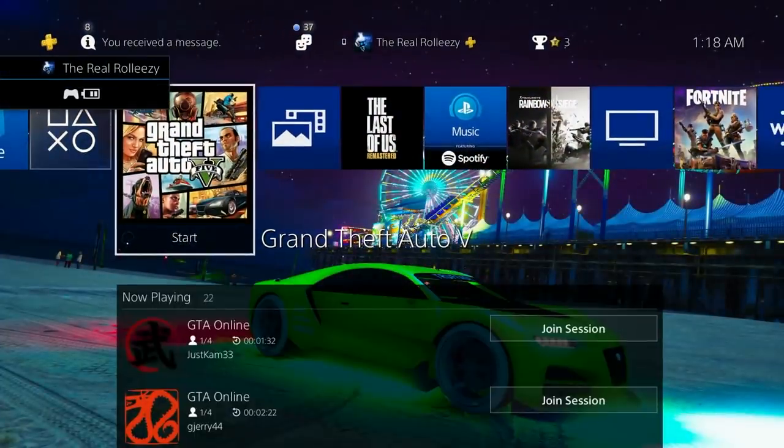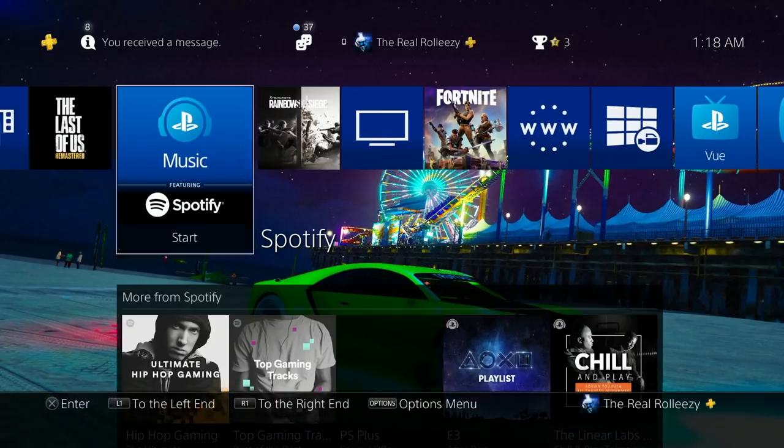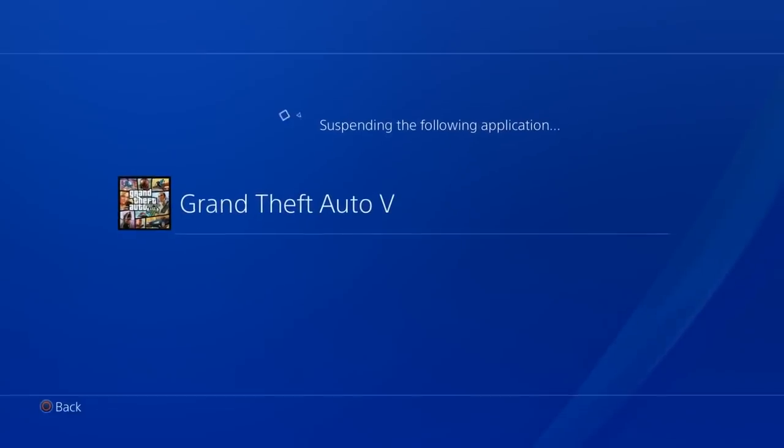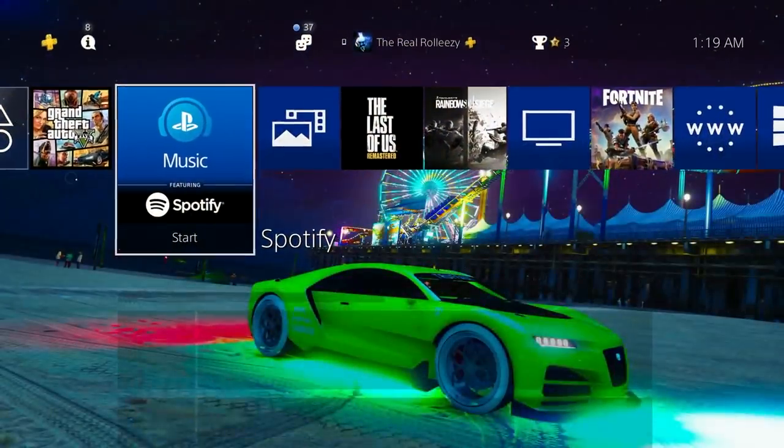If you've done everything correctly up to this point, you should be stuck on an infinite black screen. Once you're on this infinite black screen, you need to suspend the app — another part Xbox can't do. Open up Spotify, YouTube, or trim a clip, and fully suspend GTA 5. Go ahead and open Spotify, select yes and okay. Then do that again: go back to the game, get a black screen, come back, open Spotify again. Do that twice. Now you're back on the game on that black screen.